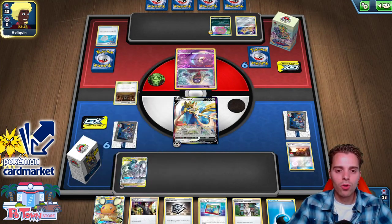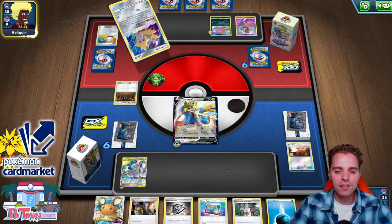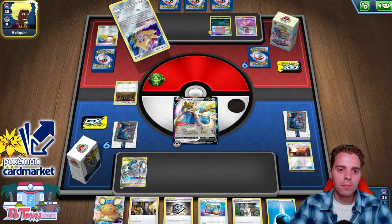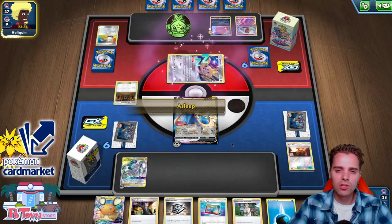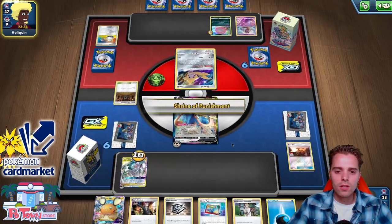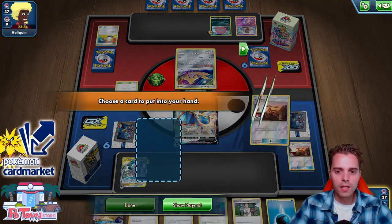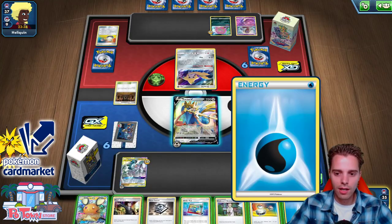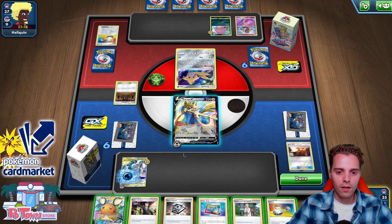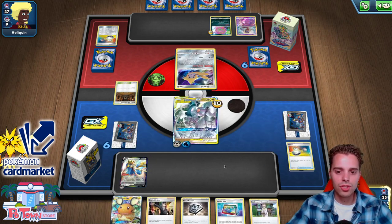We're gonna get ADP up and rolling. This kind of list does run Great Catchers, which will be very crucial. We can also Boss Zorua to leave him stuck, but there are Switches, Scoop Up Nets, and Escape Ropes in there. We get an Acrobike and grab a Switch card instantly — we don't need to dig any further. Switching around and going for the Altered Creation GX. We still have Order Pad.